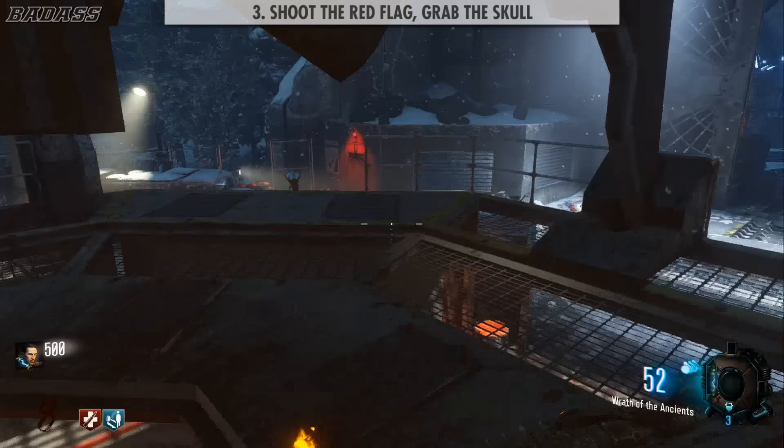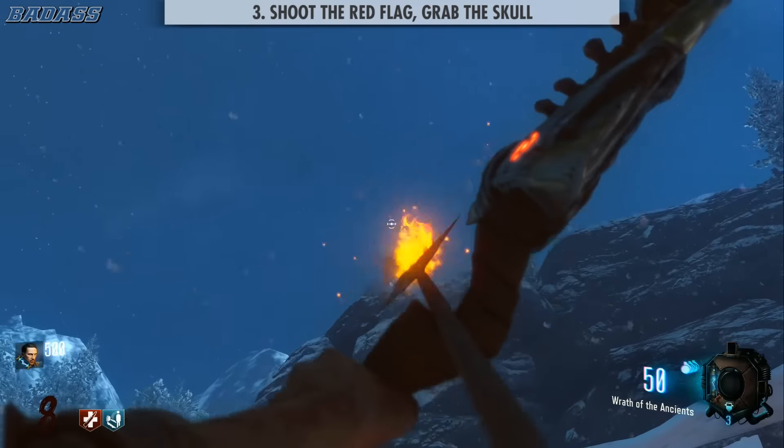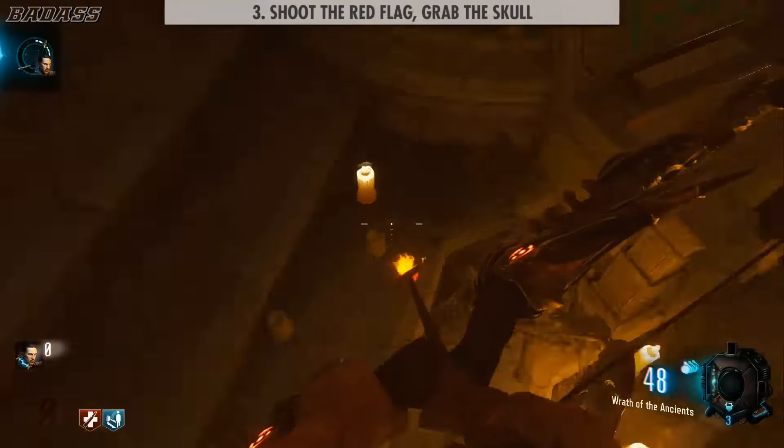Step 3: teleport to the rocket site and shoot the red flag on the top of the mountain to the right, right outside the blast doors. Grab the glowing blue skull that rolled down the mountain, and take it back to the box by the pyramid and press square.